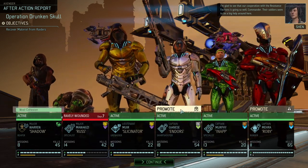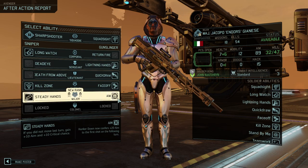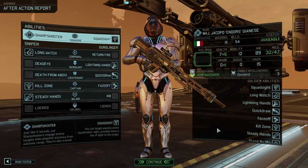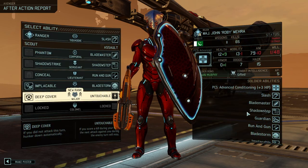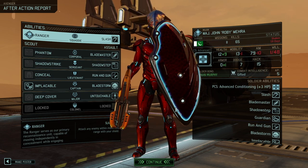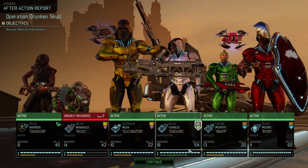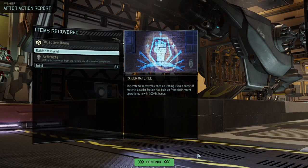Endors leveled up — we are taking Steady Hands, and he is really a major now. Roby — we didn't even have Untouchable! I went in assuming we had Untouchable, but we never did. Bladestorm, Implacable, Untouchable — that's a fantastic combination. Good job, man. Raider material and a lot of intel. Good job.